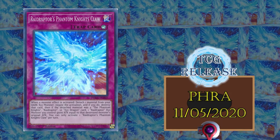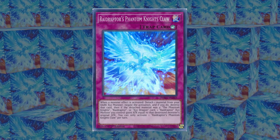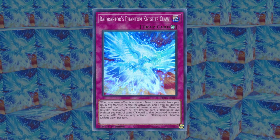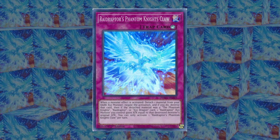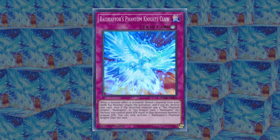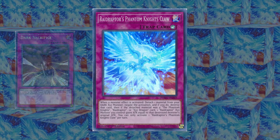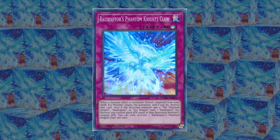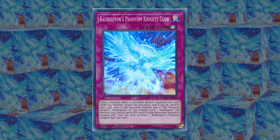Raid Raptor's Phantom Knight's Claw is confusingly named, but a decent option for negation. It detaches a material from a dark Xyz monster as a cost, negates the monster effect, and destroys the monster. This is practically one-for-one negation like Dark Illusion, but with a more flexible activation condition. This is a decent option to consider in a lot of different dark Xyz focused decks, or just decks which can make dark Xyz monsters easily.